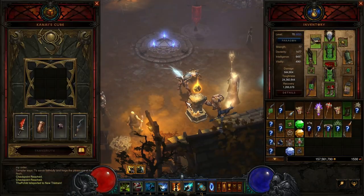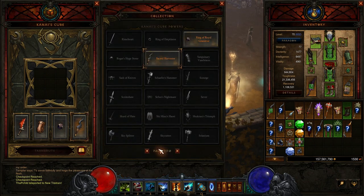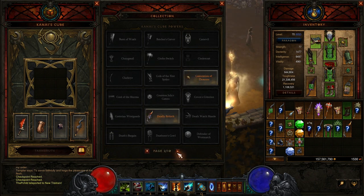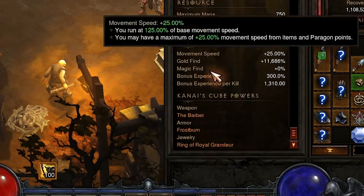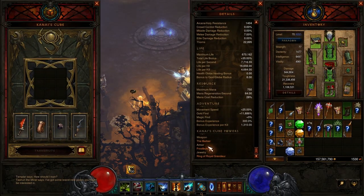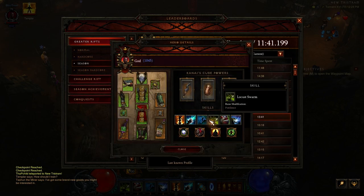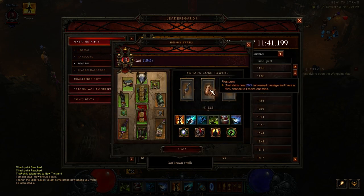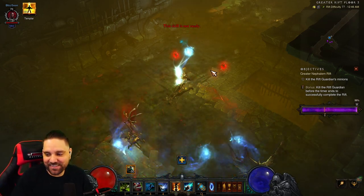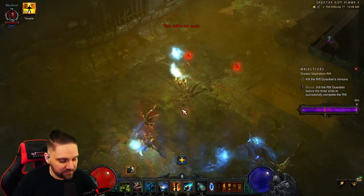Speaking of the cube slot — boy, oh boy. It added some awesome build diversity to every single build in the game. I don't care what you play or what you like, it's better. The interface looks nice. Unfortunately, the fourth cube slot doesn't show up on the character sheet or on leaderboard inspections — the only way to see what you have in the fourth slot is to walk up to the cube and click on it. That being said, this fourth cube slot is fun. It adds more thought to any build you make in the game. I kind of hope this feature sticks around long after Season 22. Do you guys want it to stay? Let me know in the comment section below — I'd really love to get some community feedback on this.